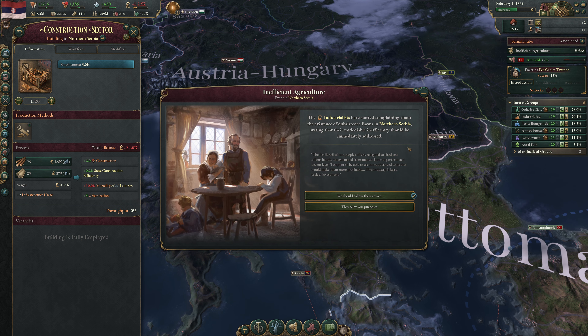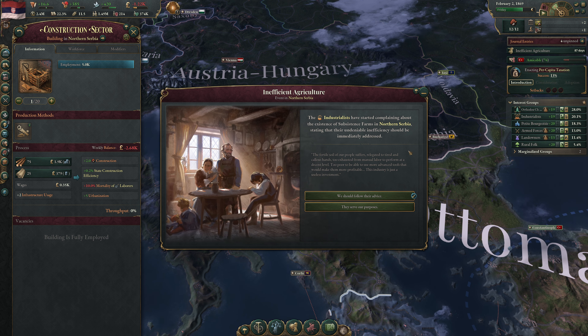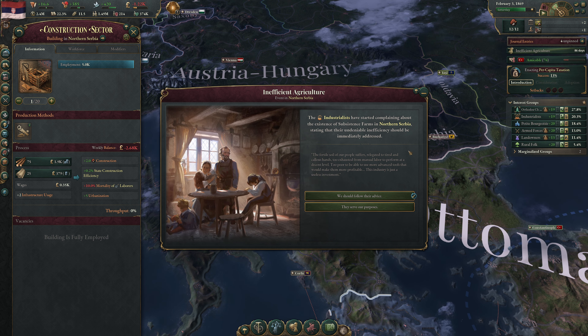A random event fires: inefficient agriculture. Industrialists are complaining about subsistence farms in northern Serbia, stating their inefficiency should be addressed. The industrialists are pretty loyal so they serve our purposes. We let the peasants alone — they have an important job ahead. Back to speed 3 to keep building barracks. Corporate charters have been unlocked — companies whose assets and income are separate from their owners, encouraging entrepreneurship. Plus one max number of companies.